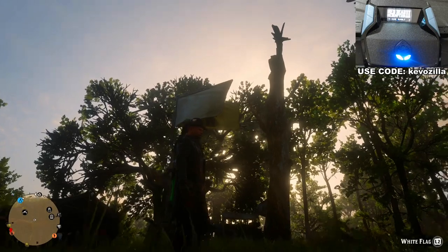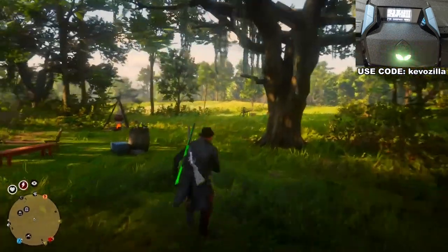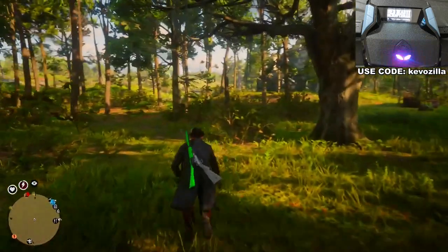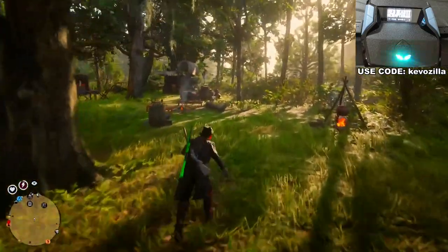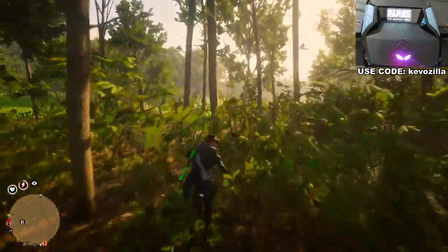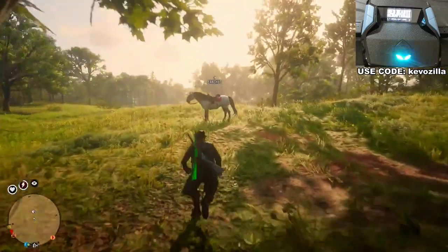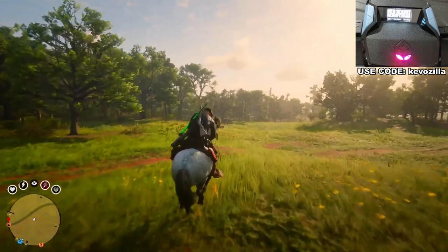Press Circle to save. Now, first mod to show is auto sprint. It automatically sprints everywhere — it's on 24/7, always on, even when you're on the horse. Let me show you: even when getting on the horse it's active. Instead of you spamming X, it takes over and starts spamming it for you. Even when you're on the horse it still spams X.